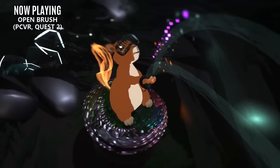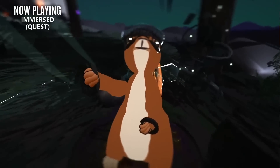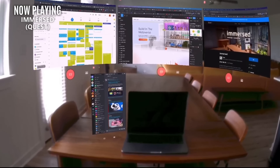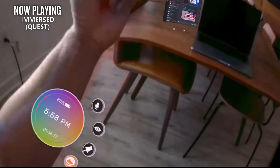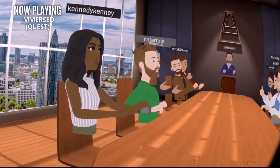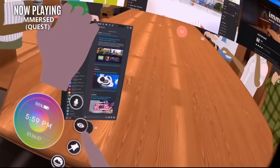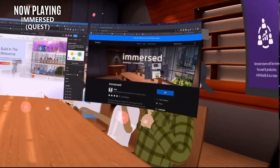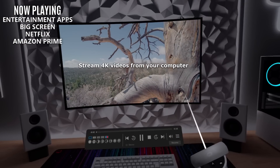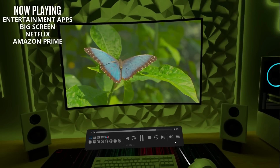If you're interested in using VR to get some work done, there are some great productivity apps out there. My first recommendation is Immersed, which will give you your own virtual office that connects to your PC and gives you additional floating screens. Working in VR might not be for everybody, but it's worth giving it a try. Now if you just want some access to your PC and a virtual space to hang, I highly recommend Virtual Desktop. Not only does it provide those features, it also does a great job of wirelessly streaming your PC VR games to your Quest 2 or Pico 4.